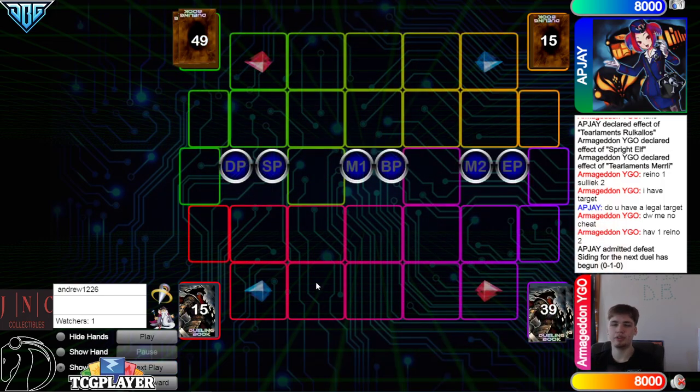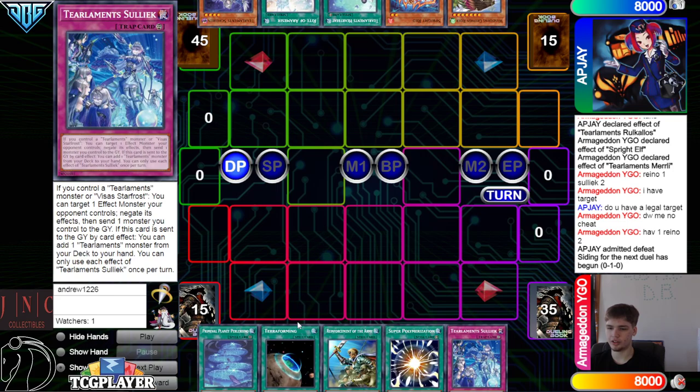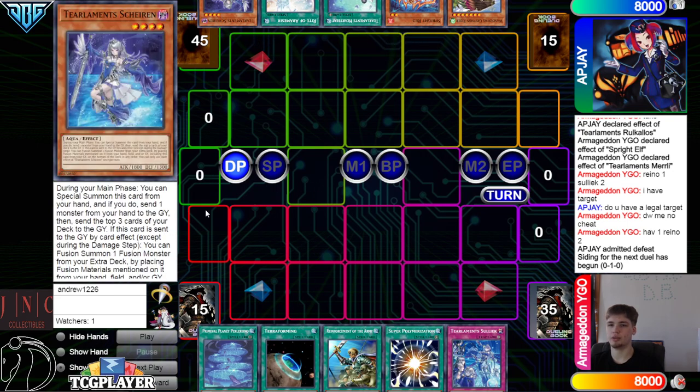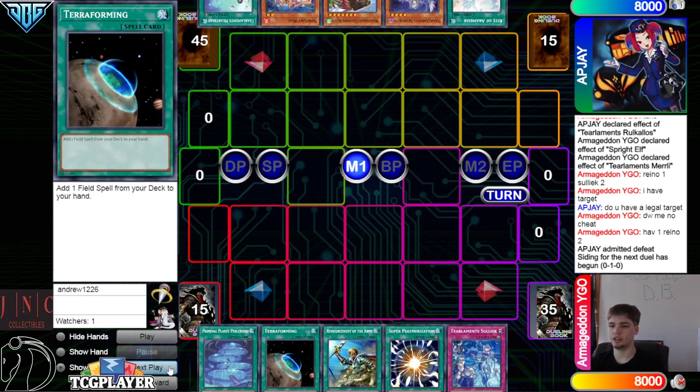On to the next game. We're going to see APJ go first. Opening hands: we've got Planet, Terraforming, Rotos, Super — probably Sully, because they play Mystic Mind; that could be good. They have Gryphon, Red, Heartbeat, Right, and Shailen. Also Gryphon Negate on Planet, and then just activate another Planet — could be fine.